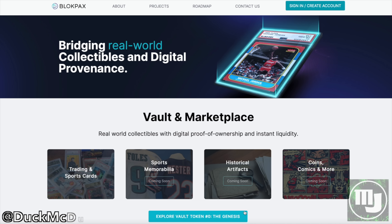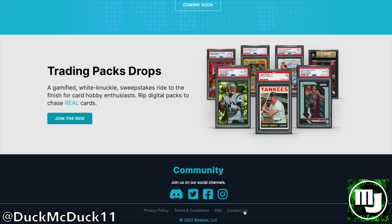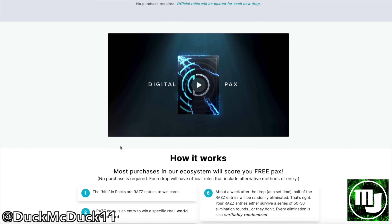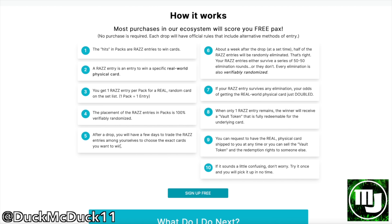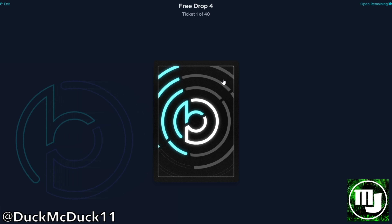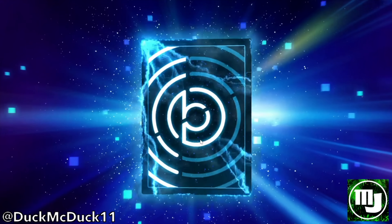When Block Packs was started, the key feature of their project were drops of packs of RAZ. You could obtain packs of RAZ sometimes by purchasing them or also just by signing up for Block Packs for free. Packs would then be digitally opened or ripped, similar to how you would open a pack of physical cards. Each pack's RAZ are tokens that represent an opportunity to win an NFT representing ownership of an underlying physical card.